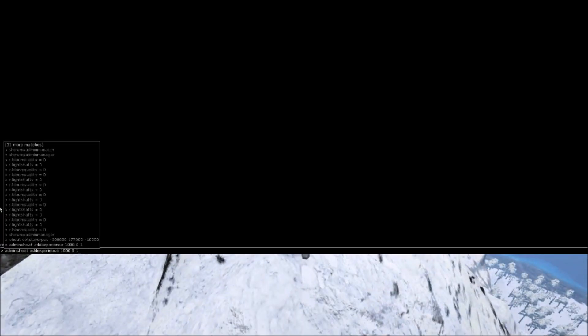If you press the up button, you can see all your previous commands. You'll notice some common ones like r.bloomQuality=0 and r.lightShafts=0. This is because normally the sun is very bright in the game, so if you use these two commands when you log in — or when you switch worlds — it shouldn't blind you.